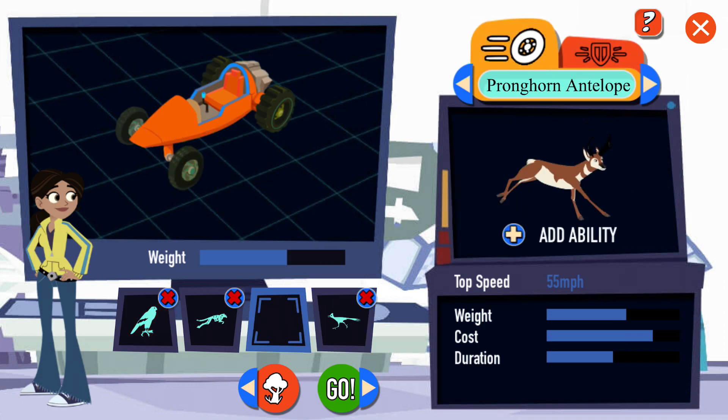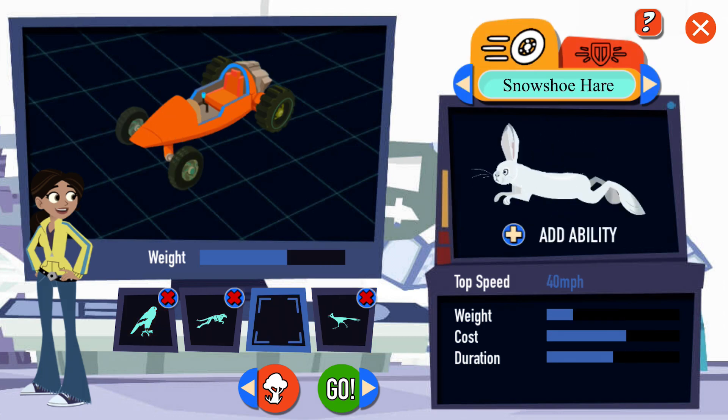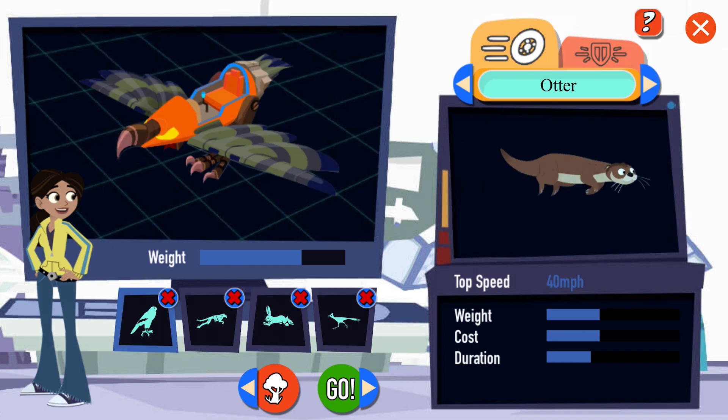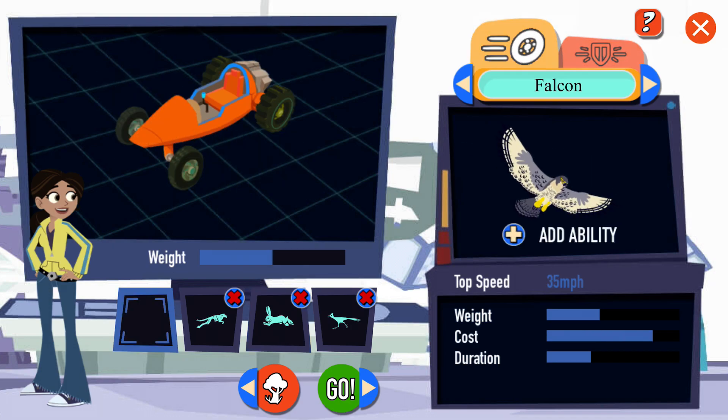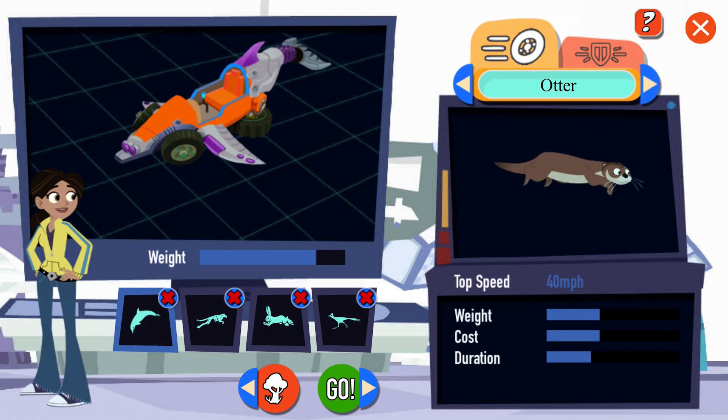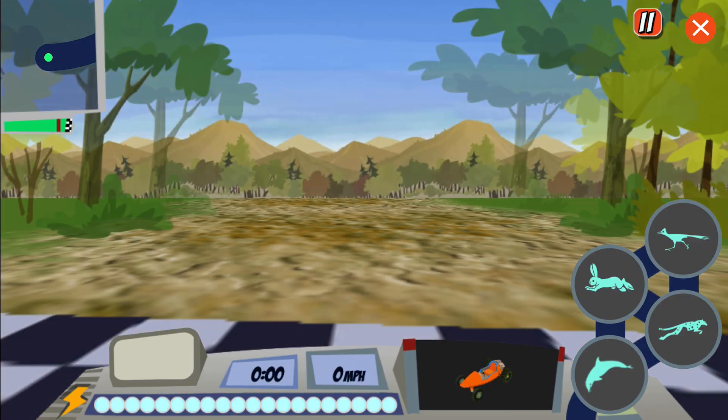Choose an animal attachment to fill this empty slot. You got it! Your racer's looking good. Let's race! It's you against Zack. Did you pick the right animal attachments to win on this track?